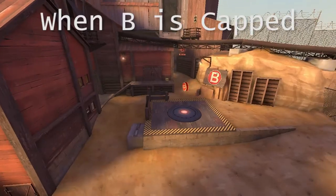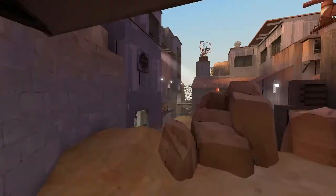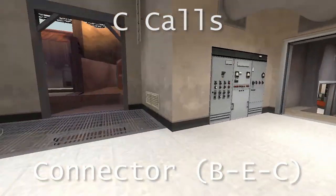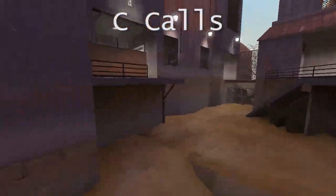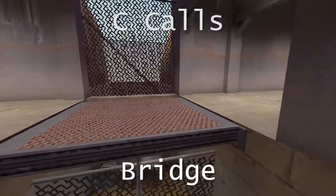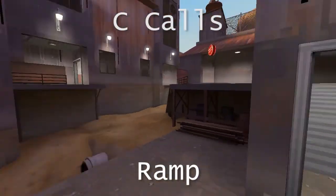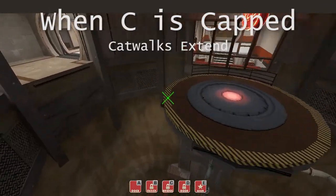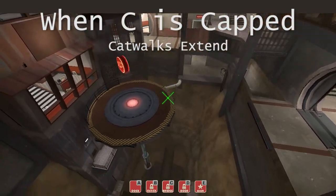Once B has been captured, this doorway here opens and the red spawn moves back. Here are the calls for C. This is cliff or rocks. This is connector again. This area is lower. This is balcony, bridge, stairs, and ramp. Once C is captured, these bridges extend onto the point at last, allowing classes other than the scout and soldier to be able to reach it and capture.